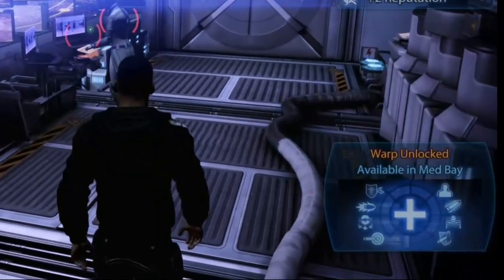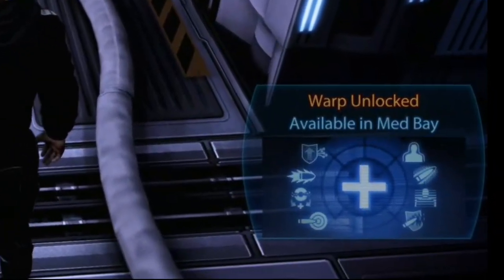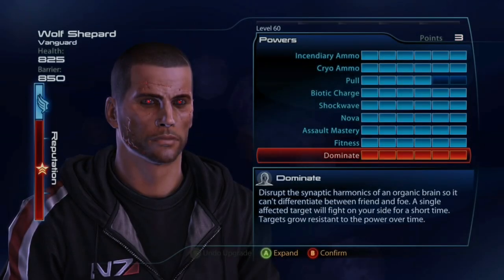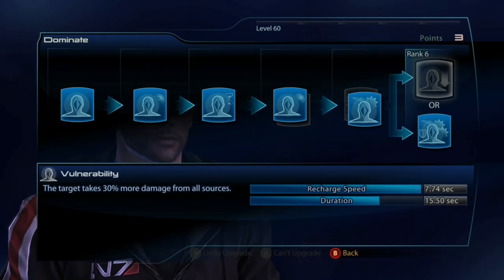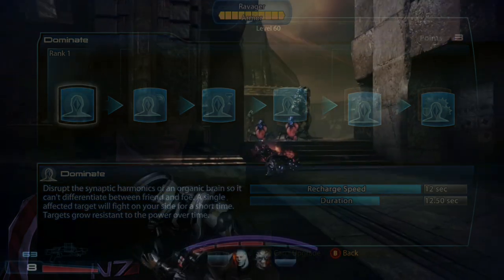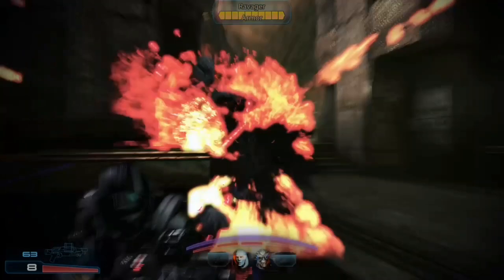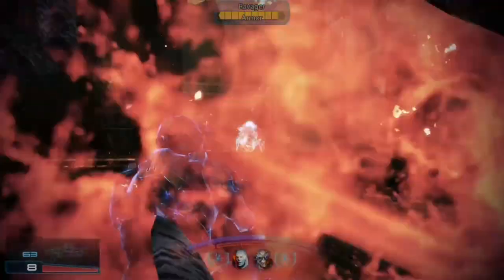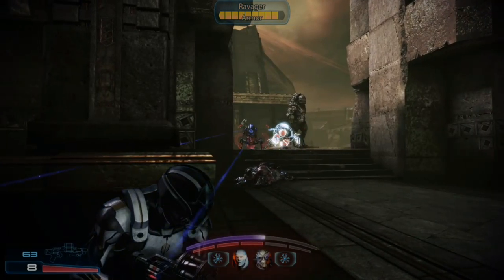The first bonus power is normally available early on in the game and the second will be much later. Completing the Leviathan DLC will unlock the Dominate skill, which will temporarily indoctrinate organic enemies and force them to fight for you. It works similarly to AI hacking, but for organics. Reapers are organic-synthetic hybrids, which means they can be affected by this. Brutes and Marauders are exceptionally useful to Dominate.